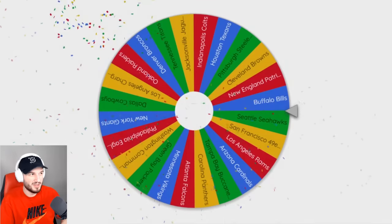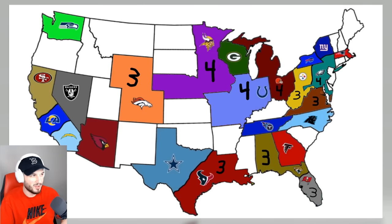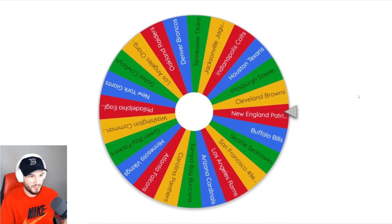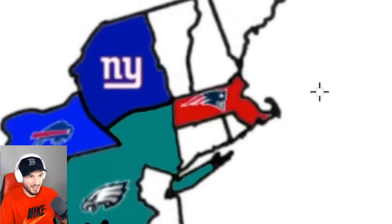The Seattle Seahawks could just get some land here — southeast from their logo, that's Idaho. Spin it again. The New England Patriots are headed south kind of to the east — I'll give them Rhode Island. Now the Patriots got a third.